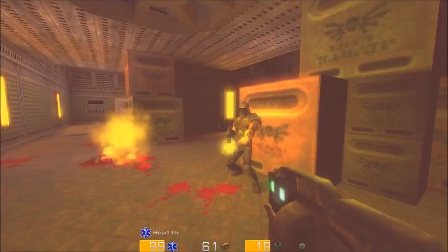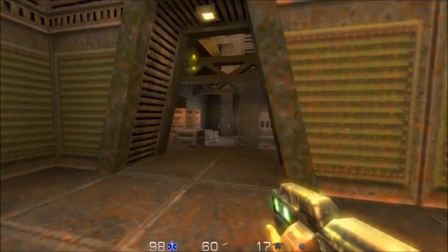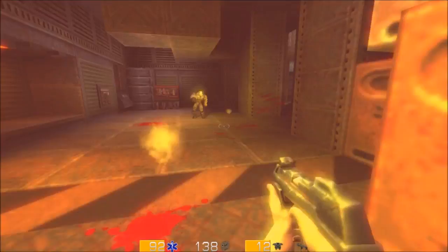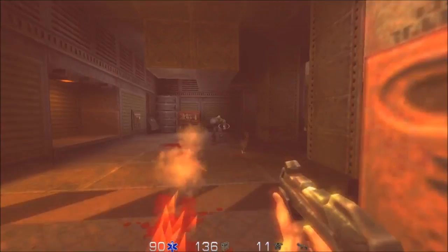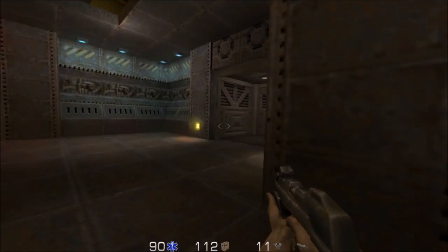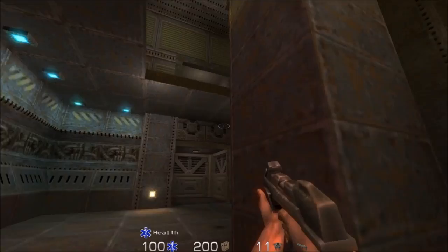Hit-scan enemies - the worst kind of enemy. I hate those machine gun guys. Hit-scan enemies, bullshit. The worst kind of enemy is the hit-scan. This is a good old fun time. Come and get you. Some more ammo, some more health.